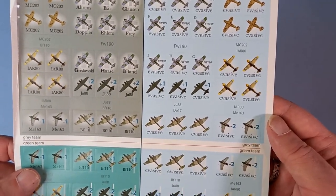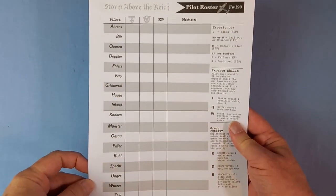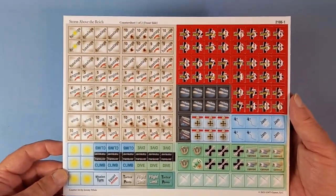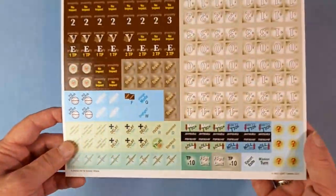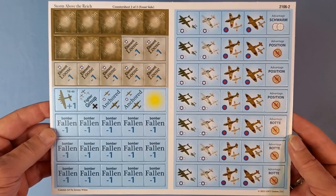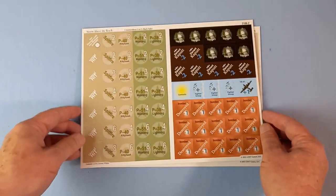But there's all your planes. A pad of pilot rosters - we've got quite a few of those. You can photocopy those, of course. Two counter sheets on the brown core, so nice and thick. And then a sheet of larger counters, again on the brown core.